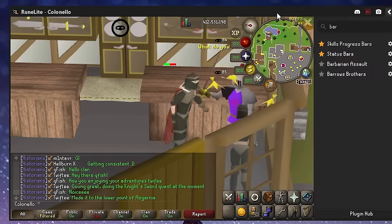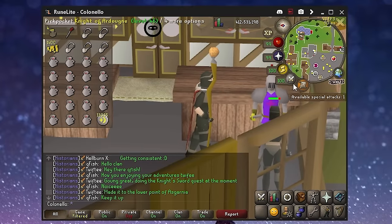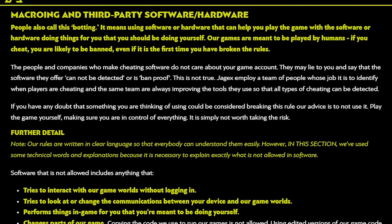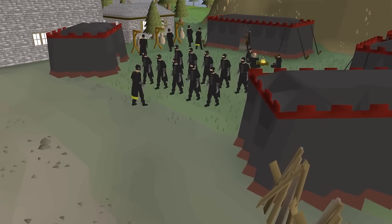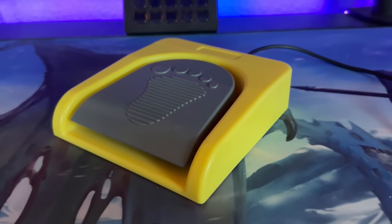If you're on RuneLite, you can turn on the inventory viewer plugin so you can see how many coin pouches you have even when your inventory is closed. This is completely allowed by Jagex, and I personally used mine to get to 99, so I have an affiliate link for it in the description below if you're considering picking one up.